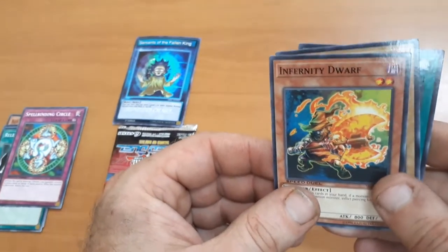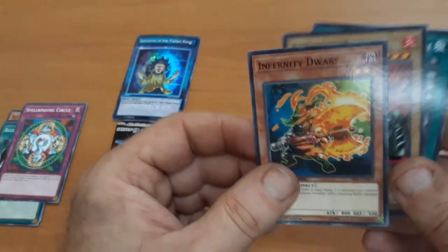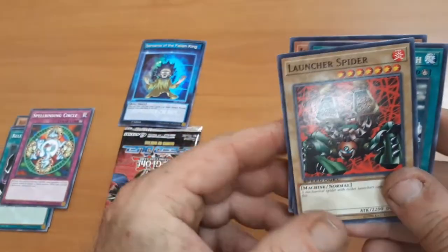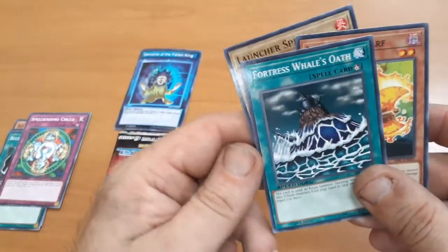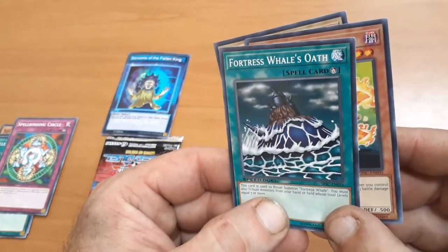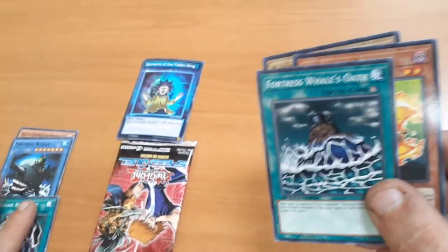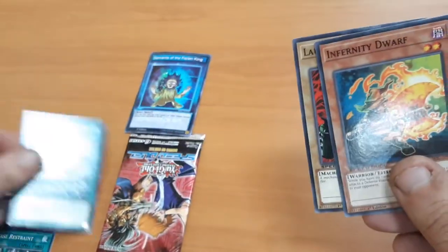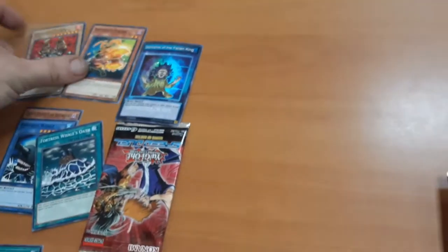Inferno Dwarf. Launcher's Fighter — that's a good one. And Fortress Well — oh, you've got the ritual spell to summon the Fortress. And that's right too, so it made it even better. Yeah, so that's it for that pack.